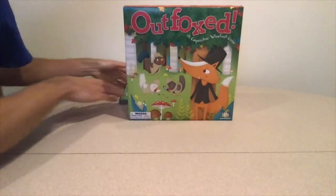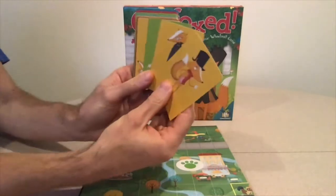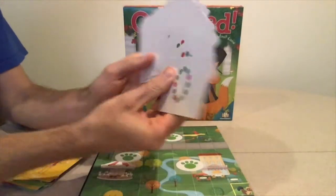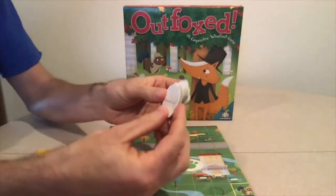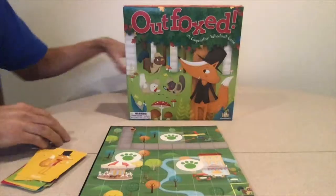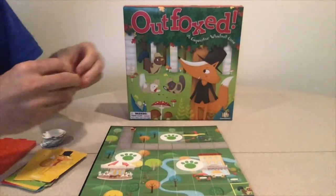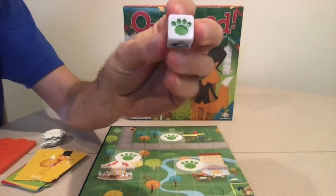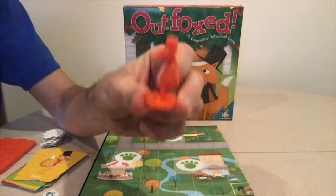The game consists of a board, 16 suspect cards and 16 thief cards that match the suspect cards, 12 clues that get read in the decoder, four different color game pawns, three custom dice for this game, and a fox figure.